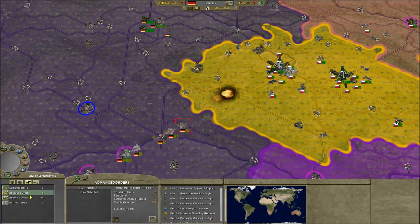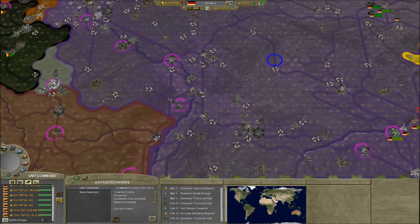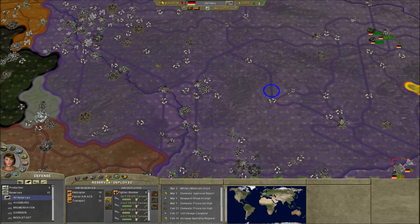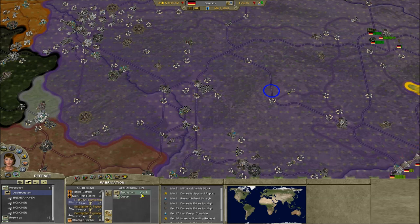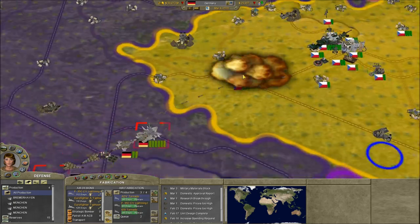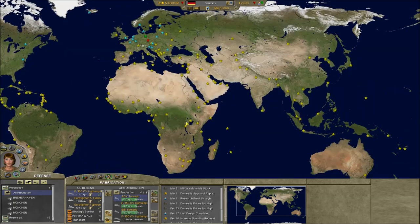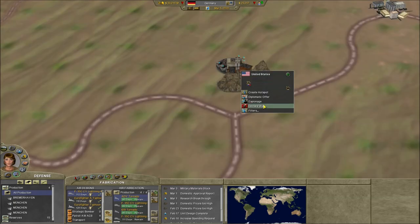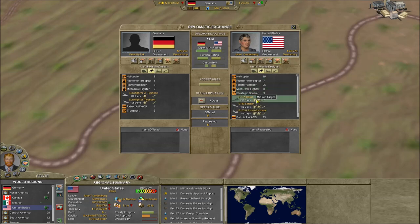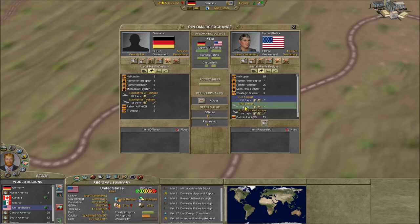We're probably building only those 16 aircraft. We're gonna go over to our fabrication and build some F-35s. We should buy that strategic bomber soon. The B-1B Lancer is a lot cheaper than the B-2 Spirit and can hold more missiles, and takes a lot less days to build — so I recommend just going with that.